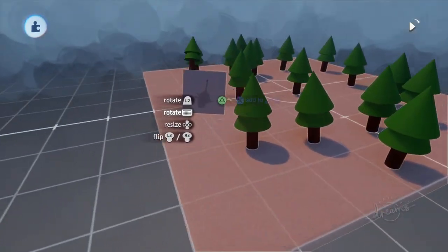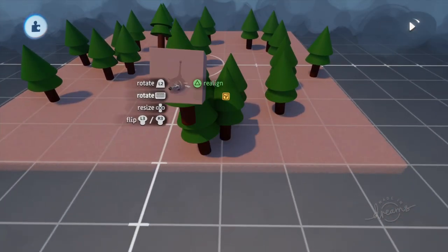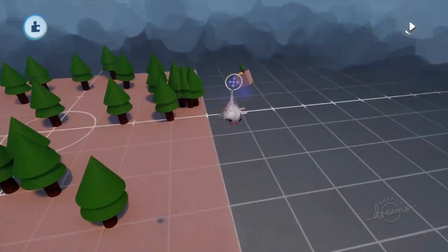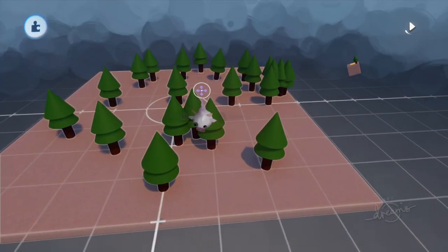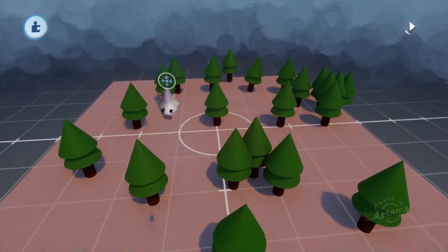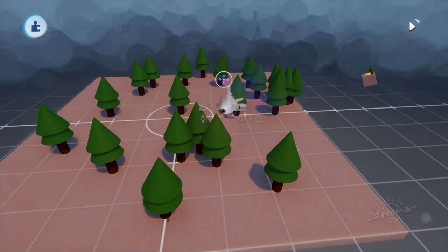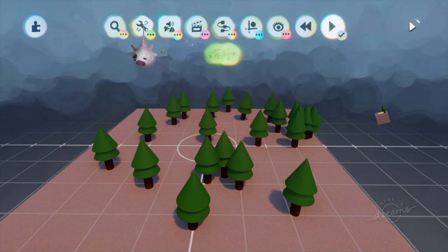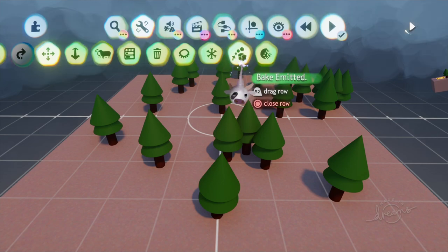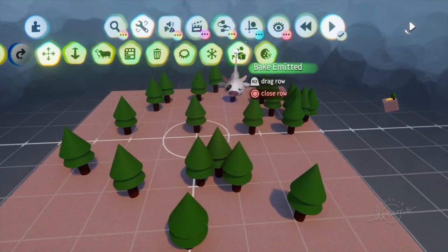I've placed a whole bunch of trees, including a few funny ones stuck a bit in the air. I've got maybe a few too many here. What I want to do now is bake these into my scene, because at the moment if I hover over them I can't actually interact with any of these emitted ones — this is how it's always been in Dreams. So we're going to go to Tools and on the right it's the one that looks like an emitter and a piece of bread.